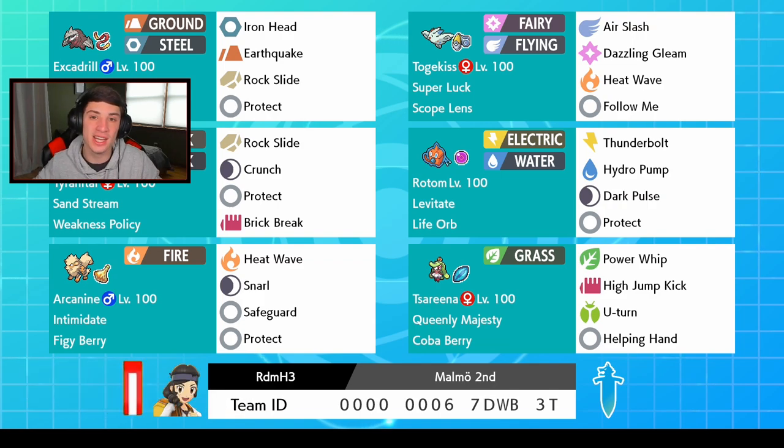On the team we have Excadrill and Tyranitar. You guys already know the deal with that set — the sandstorm, get Excadrill out there, he'll be able to do work with potential Dynamax and just run the match. We also got the Scope Lens super luck Togekiss, so critical hits are coming our way. We got Air Slash, Dazzling Gleam, Heat Wave, and Follow Me on that Togekiss.